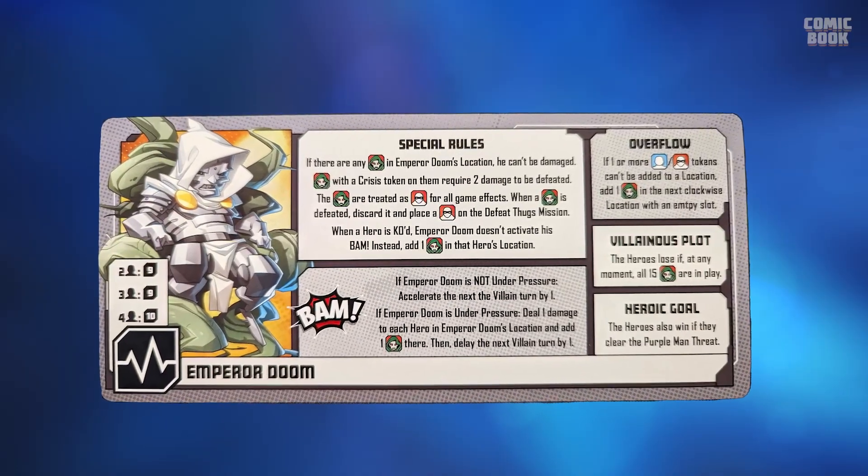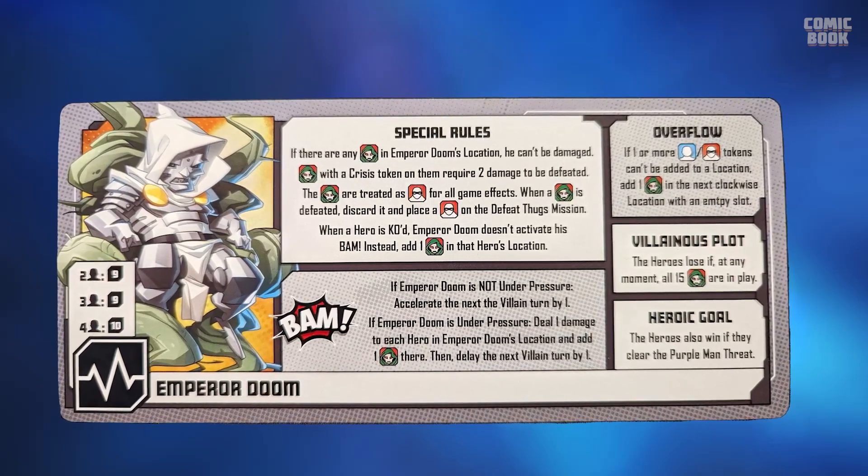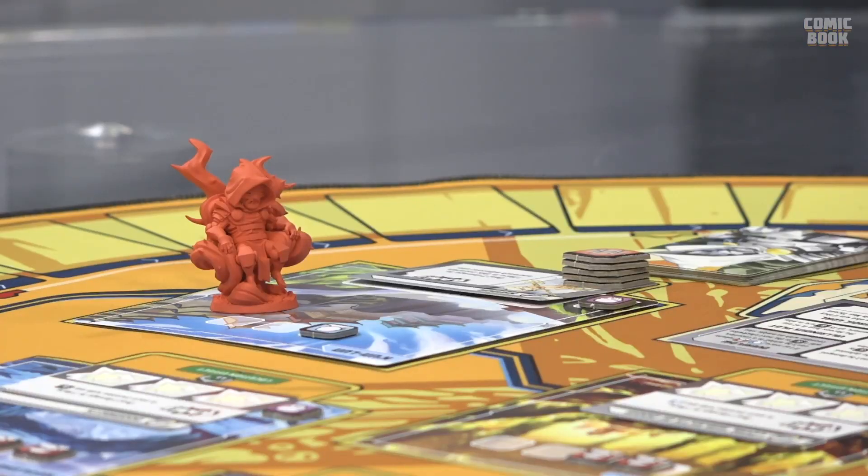Right now we're going to jump into some gameplay, take you through a whole set of turns. We're going with Dr. Doom — he is one of the hardest villains in this set. One of the things about him is that he has Doombots. Fans of the comics know: the dude clones himself constantly and has his own minion army. Doombots are actually a way for you to lose — as opposed to just the villain defeating all heroes, you can also lose if all 15 Doombots are out on the board.